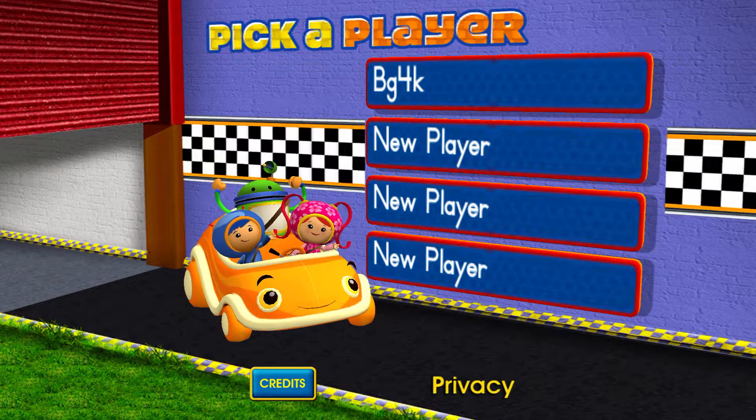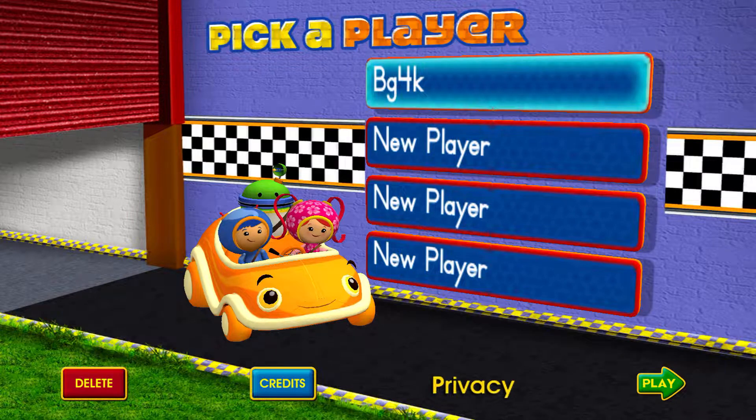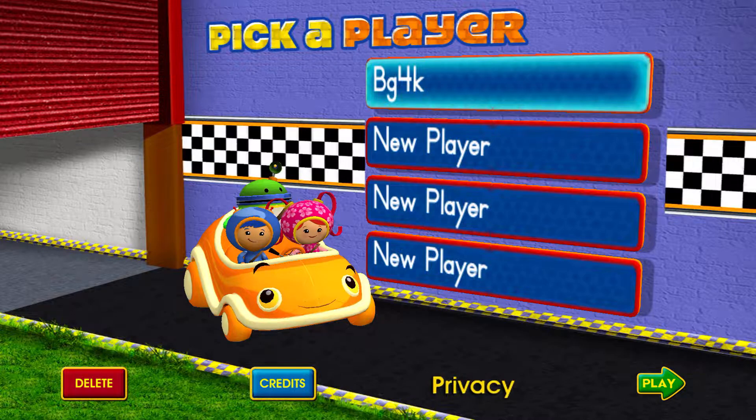Tap on a space to add your name or choose it from the list. Tap play to delete the game and start a new one. Tap the name you want to delete, then tap the red delete button.